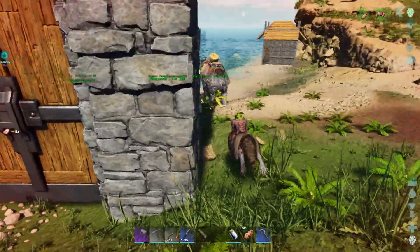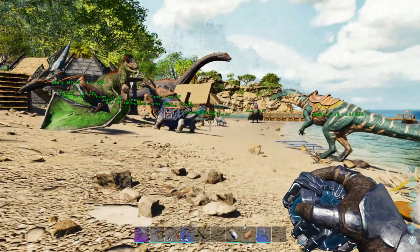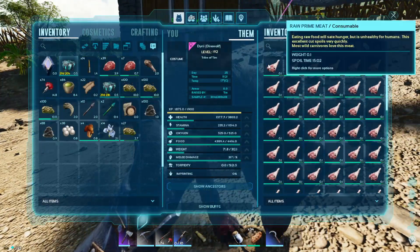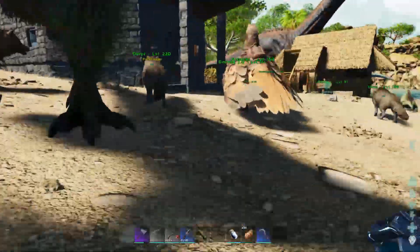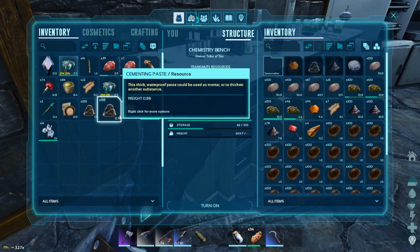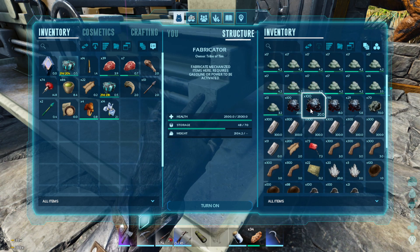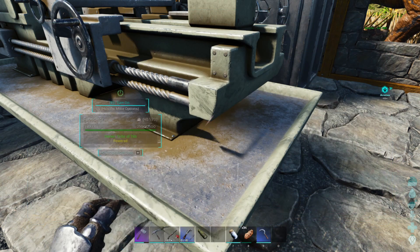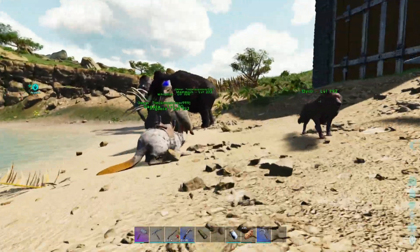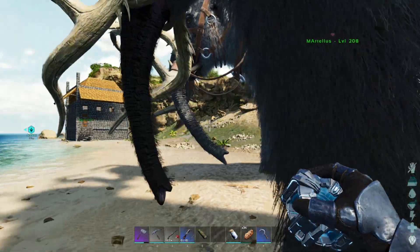Show me my baby mammoth, I want to see how cute it is. Three minutes — okay, nearly there. We've got an extra 188 cementing paste and all this spoiled meat, so I need some narc berries and we can make plenty of stuff with my new chem bench. The 188 should be enough. I've got easily enough oil — 300, yep. Enough metal, I just need some polymer which is easy enough, and the cementing paste. Wrong one!